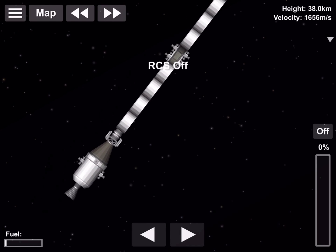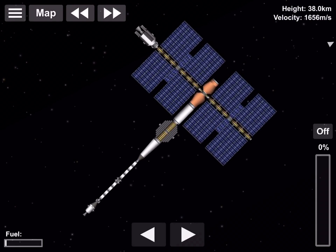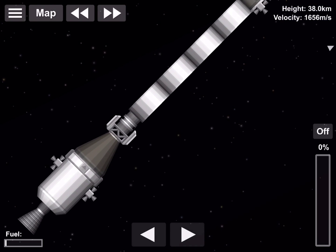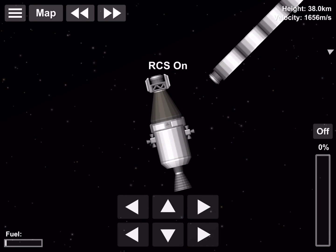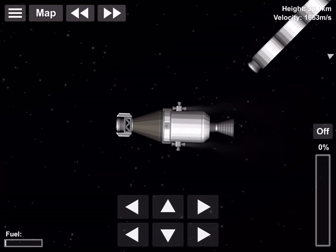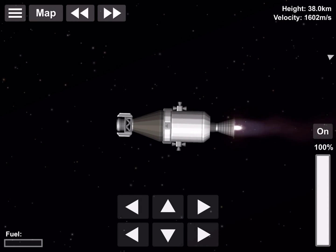Here we are refueling the station with this tiny craft so the RCS can be replenished. We're going to turn the station — we don't need to but it looks nice, and it also makes it easier to detach and uses less fuel orienting ourselves. Because I wanted to make this realistic, I'm thrusting away from the station with RCS before turning on my engine.